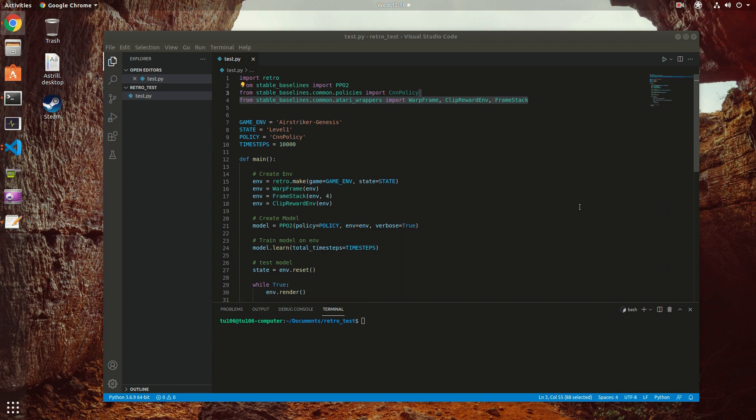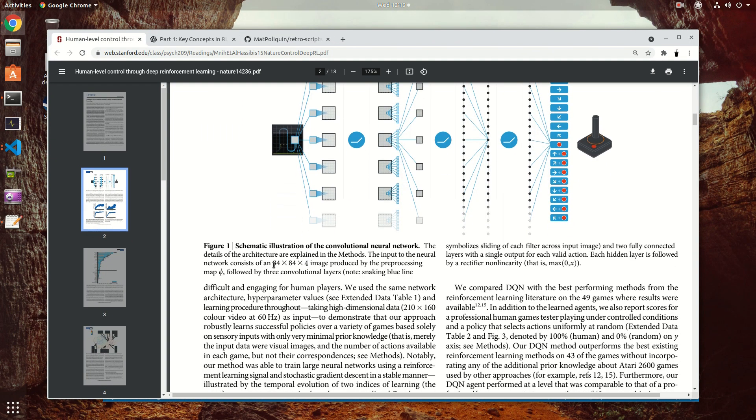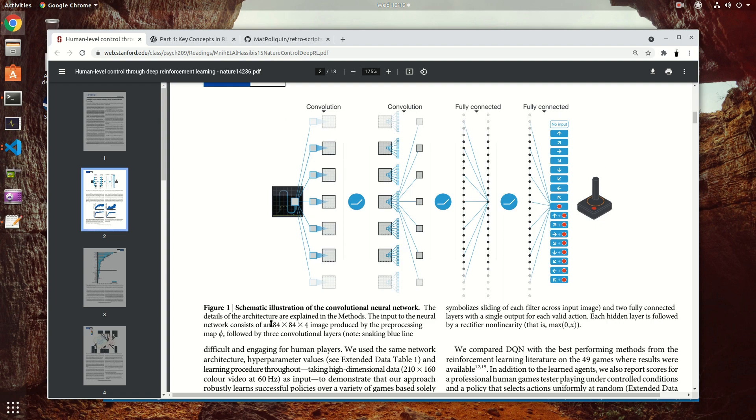I forgot to explain why we need a stack of frames as opposed to just one frame. Going back to the DeepMind paper, it uses an 84×84 image but stacked as four frames. The reason is that you need to encode the velocity of the game — for example, the velocity of the enemy and which direction it's moving. If you just have one frame you don't know which direction it's moving or how fast.